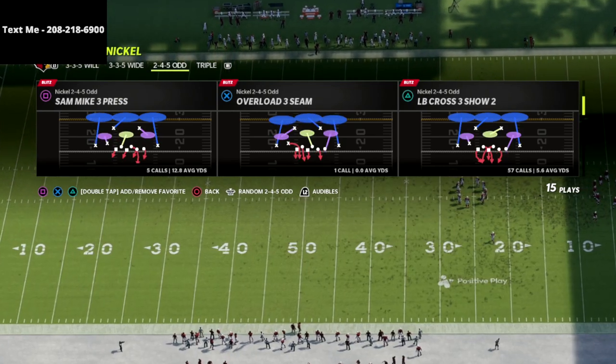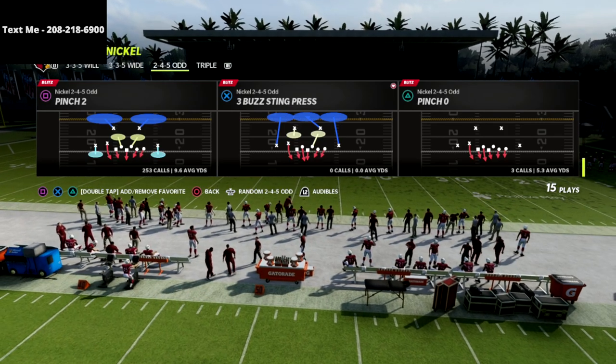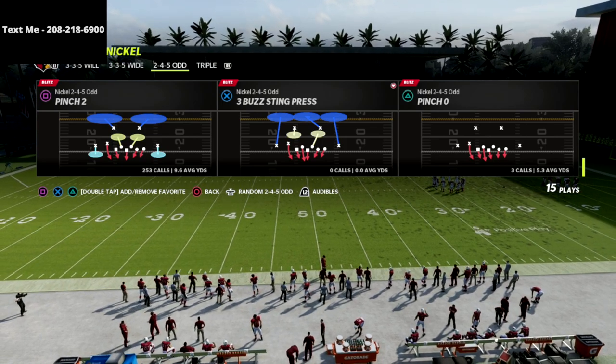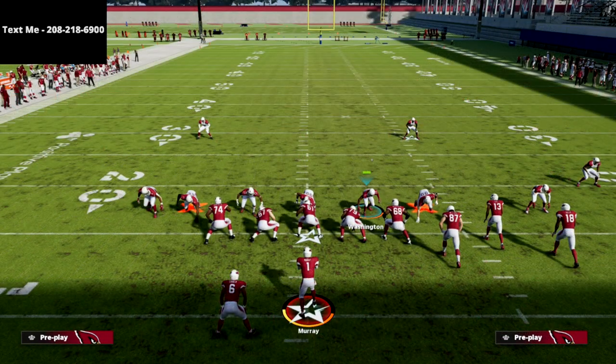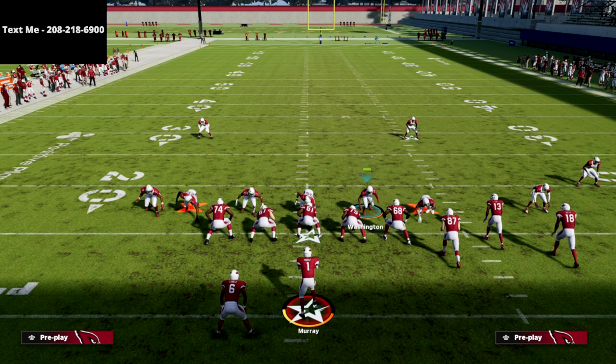In this video we're going to be going over the 245 Odd, and the play we're going over is Pinch 2 out of the 245 Odd. In my opinion, this is probably the best play on defense in Madden 22 right now. If you want to get my full Nickel 245 Odd defensive ebook, I'll put a link to that in the description. This is just one play — it's definitely not our best blitz in the defensive ebook, but it's a unique pressure I wanted to go over for those of you looking for a simple and effective blitzing concept.